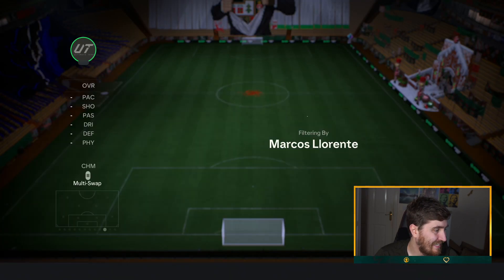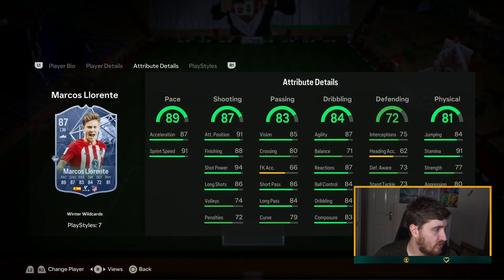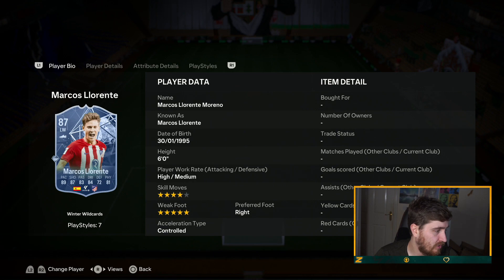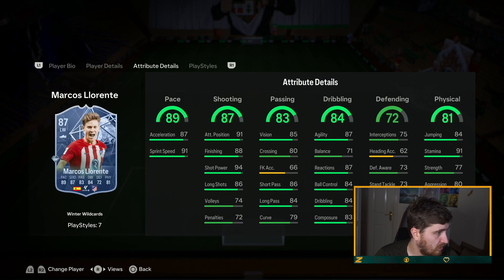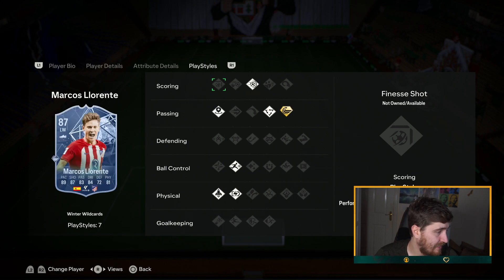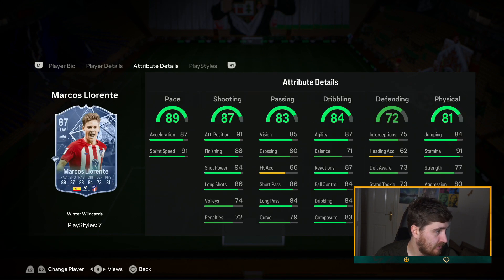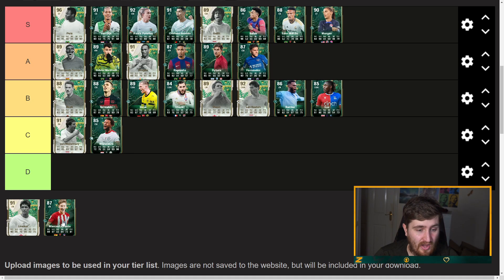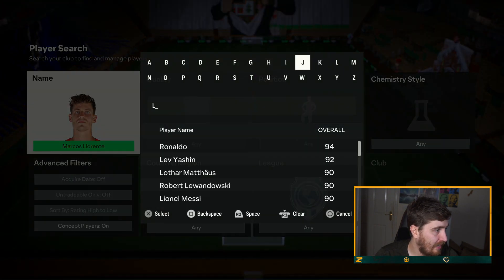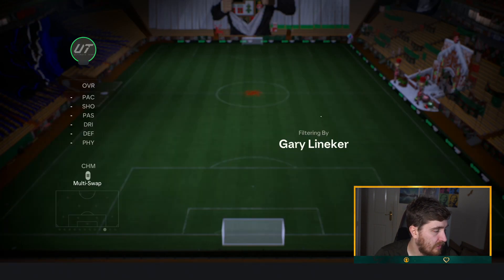Marcos Llorente — compared to the evolution he can't play right back, which is interesting. Five-star weak foot though. Incisive Pass, Tiki Taka, Whipped Pass. Can shoot really good. I'll have him A tier — I think he's going to be a very annoying player to play against when people just want to spam crosses.